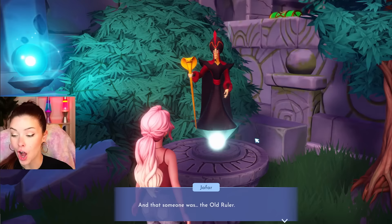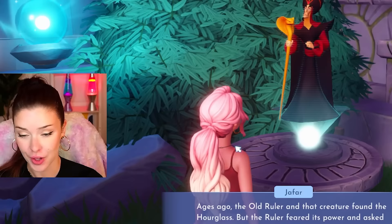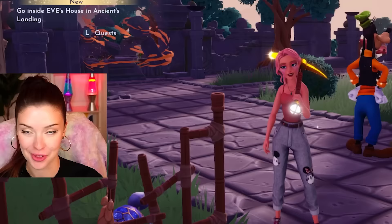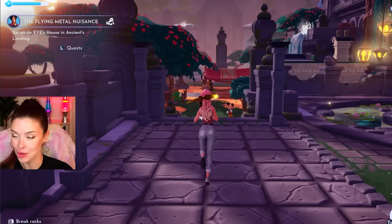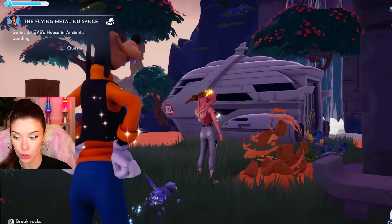I found the flying metal nuisance — you're not a nuisance at all. It's Eve! Eve is going to be another new character we can unlock. I just want the hourglass — uh oh, I think I made her angry. I need to go talk to Jafar. She's being so defensive because the old ruler asked her to be like that. This hourglass must be powerful. I'm going to try and convince her that I am the old ruler so she gives me the hourglass, so I need to go inside her home to find something to do that.